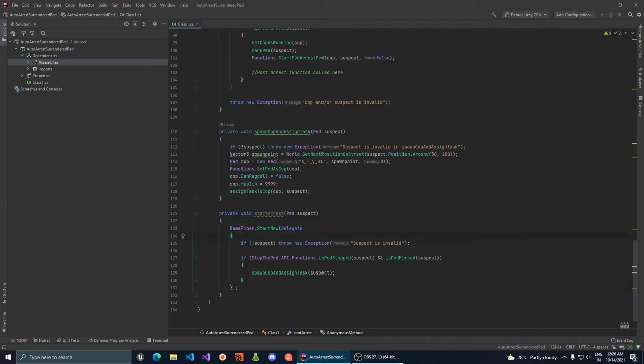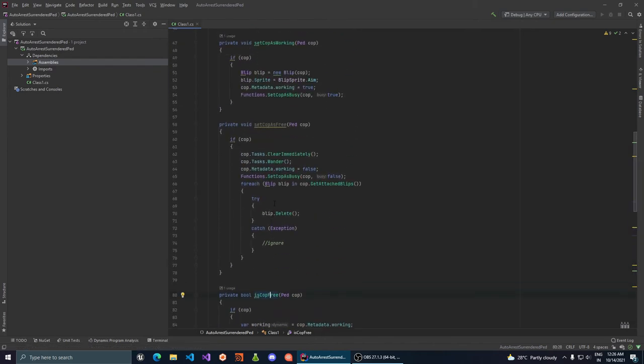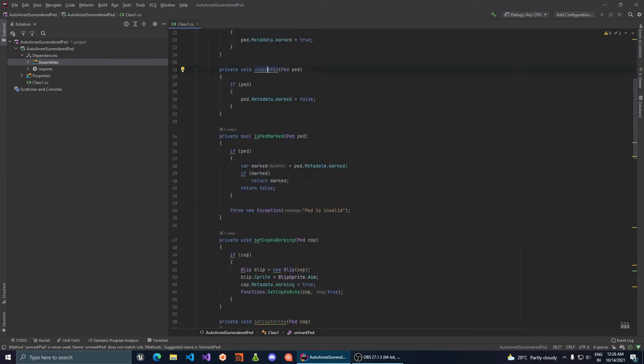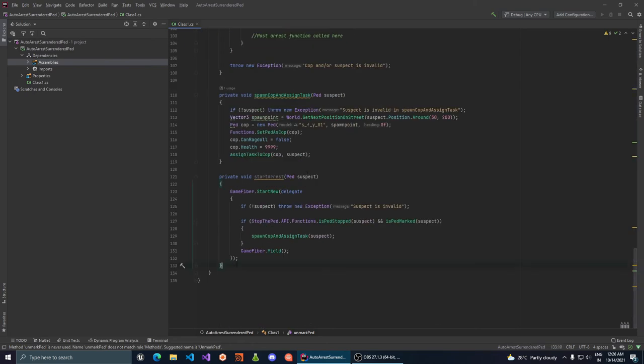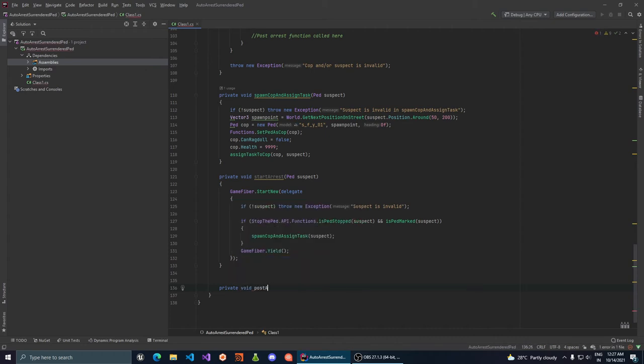We also need the GameFiber.Yield call inside the fiber. This is one of the main functions done. The only function we haven't implemented yet is the PostArrestChecks fiber itself, which is called PrivateVoid PostArrestChecks. It takes the cop and the suspect as parameters and runs on a new GameFiber thread.